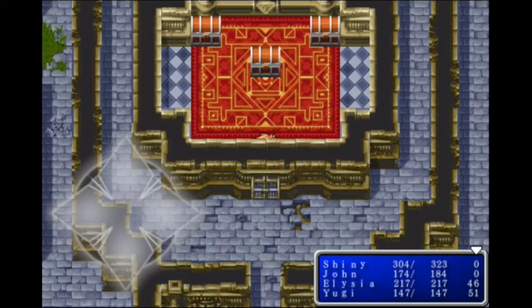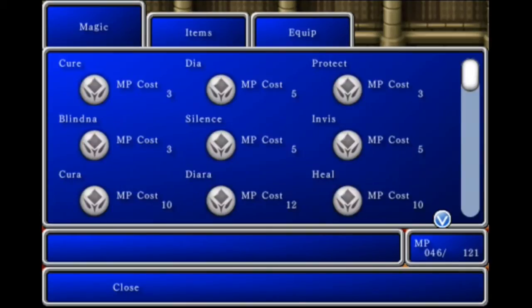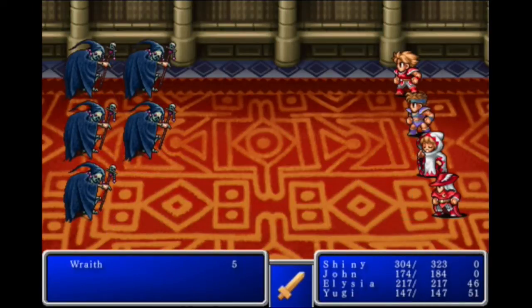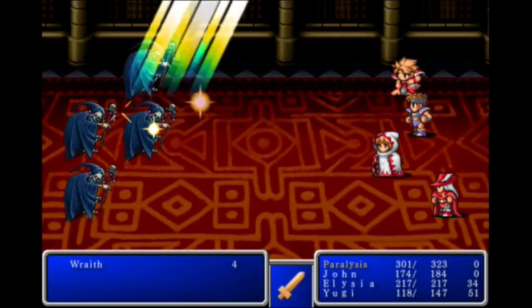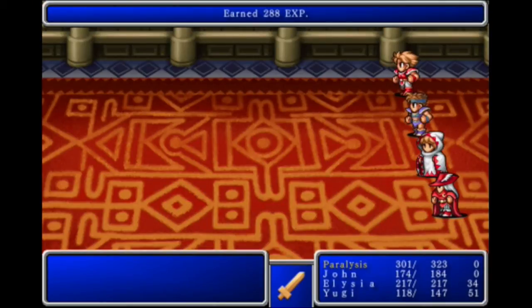Now I believe we're going to be fighting enemies, so you do want to be healed. We are — we're going to be fighting some enemies. These are Wraiths. I'm going to go ahead and use Diara because I believe these are undead. They have more than 55 health so they're definitely tough. Diara — please kill them all in one shot. Oh yeah, definitely — you're weak against that. That's a lot of experience and a lot of gil, and now John leveled up.